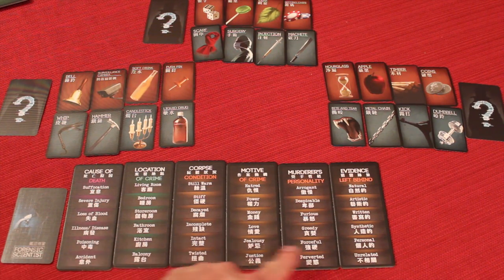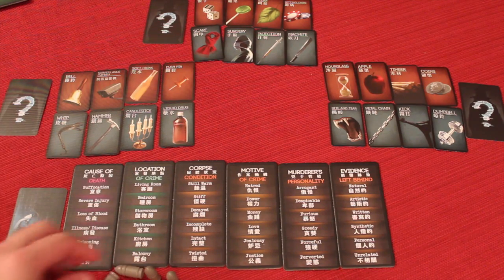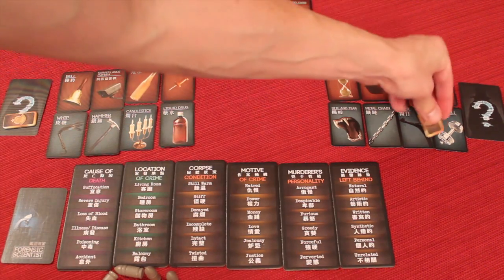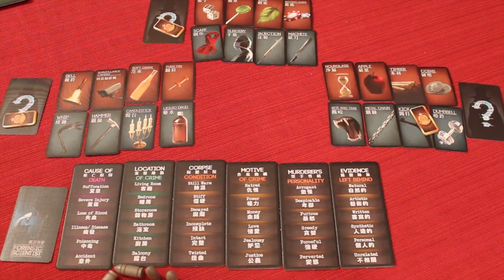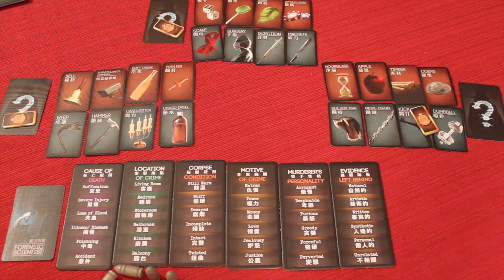The forensic scientist builds a board and gets a bunch of bullets — clues they'll give to other players. Every player also gets a badge, which allows them to make one guess throughout the game. The game is three rounds long. The first phase is the evidence collection phase, then we move to the presentation phase for all three rounds.